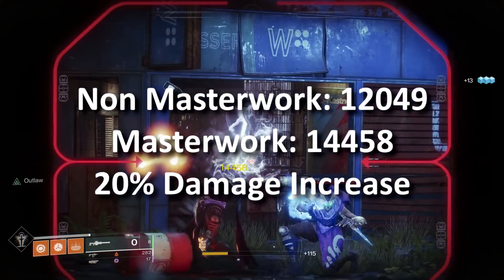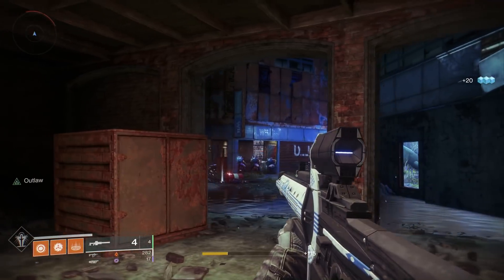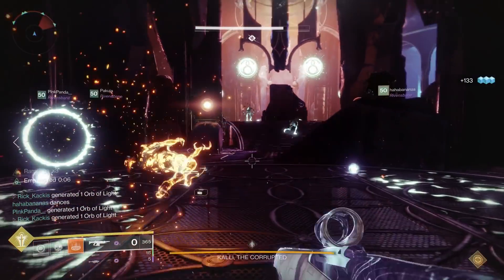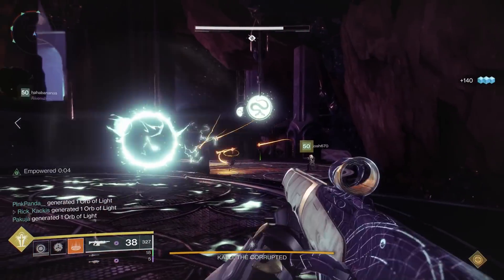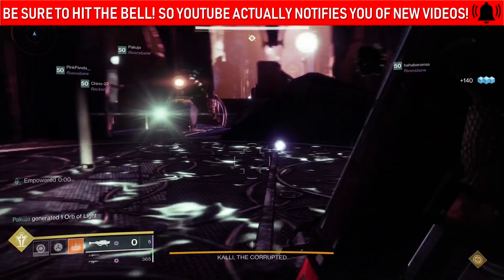That is an increase of exactly 20%. So your damage output is going to increase by 20% as long as you're getting Honed Edge times four — consuming four rounds with those extra powerful reloads.